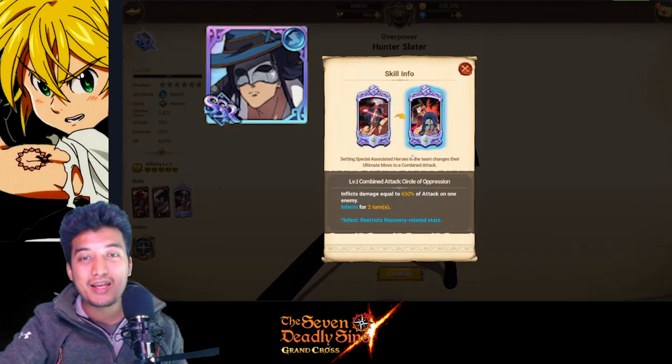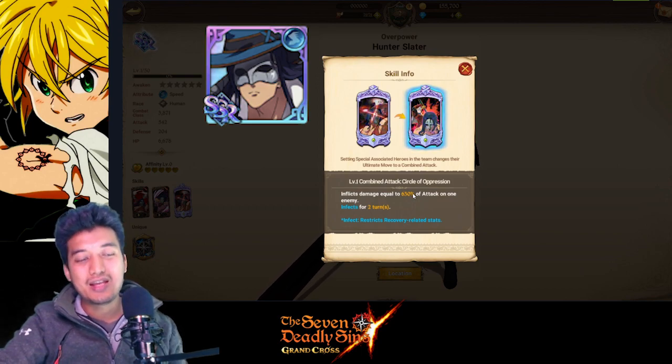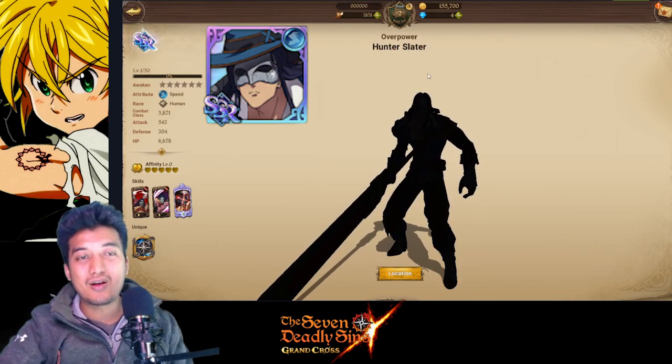His main combined attack skill, Circle of Oppression, inflicts damage equal to 630% of attack on one enemy — 630%, that's a lot of damage. If you really want to eliminate a single target enemy, especially a boss, this guy is awesome. It also inflicts the Infect status for two turns, which restricts recovery-related stats so the target can't heal. That makes the 630% attack damage essentially solid, unmitigated output. He is a pure single-target nuker — that's all I can say about him.